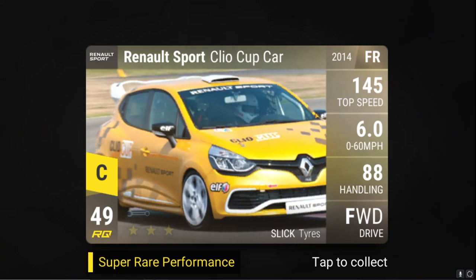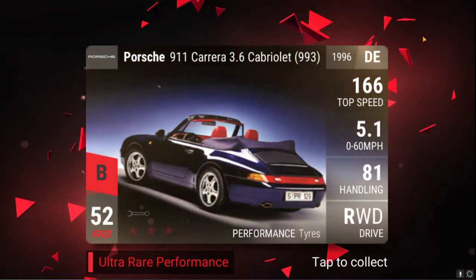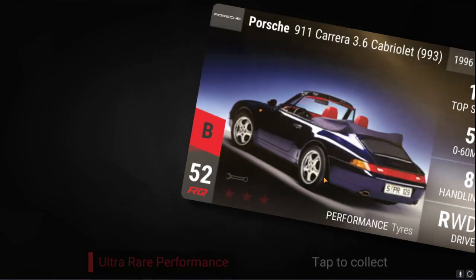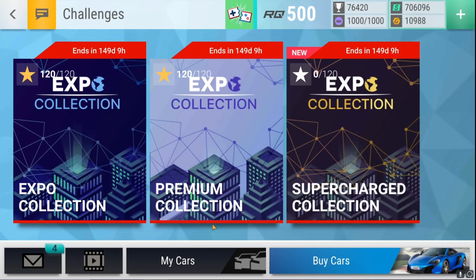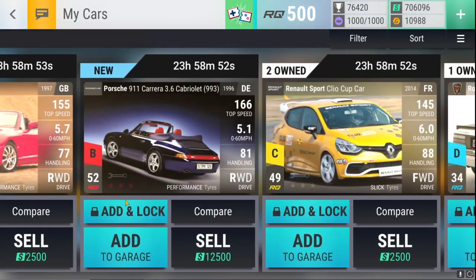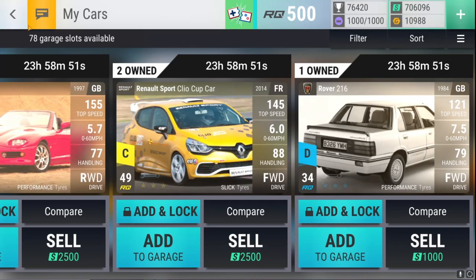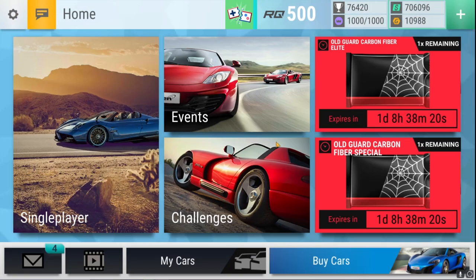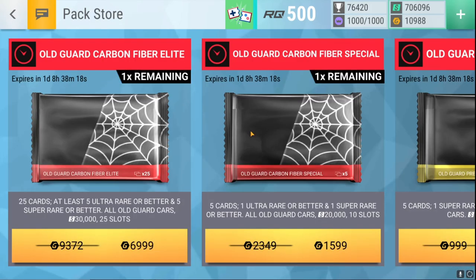Let's have a look at what the final card is - obviously hoping for an epic or a legendary. No, but it's a car I don't have, so I'll definitely take it. It's a beautiful picture, it's obviously a beautiful little car - the Carrera. Because of the fact that I don't have it, that is absolutely lovely. I would happily take cars I don't have, no matter what their RQ value is, because I'm trying to collect every car in Top Drives.